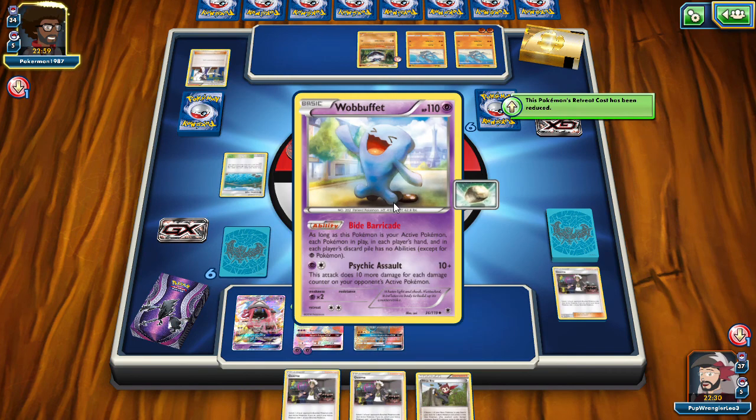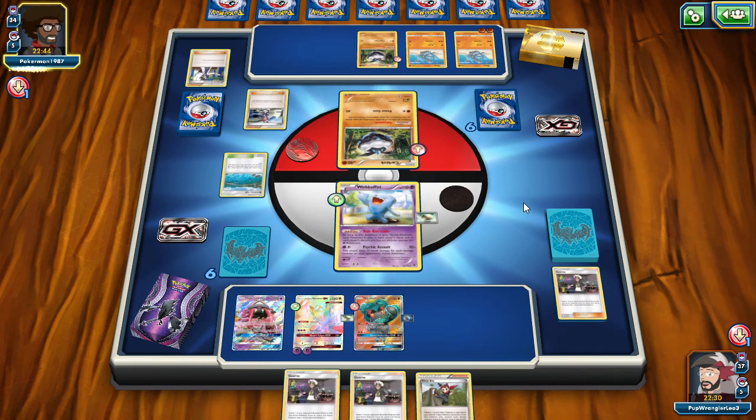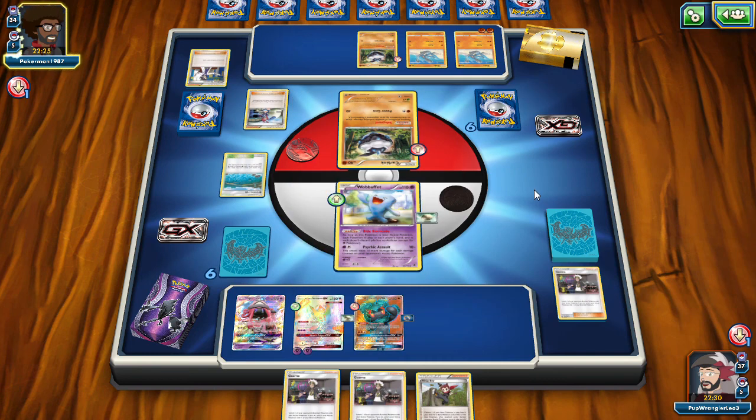It's also a fun thing with Fighting Fury Belt - throw it on Wobbuffet and it gets 150 HP. A lot of things cannot seem to hit Wobbuffet for 150 very easily. I found a lot of things come up just shy, primarily like Zoroarks and Lycanroc. They normally can take out a Wobbuffet one hit, but with the Fighting Fury Belt it just protects it just enough, and it blocks their ability for one more turn.